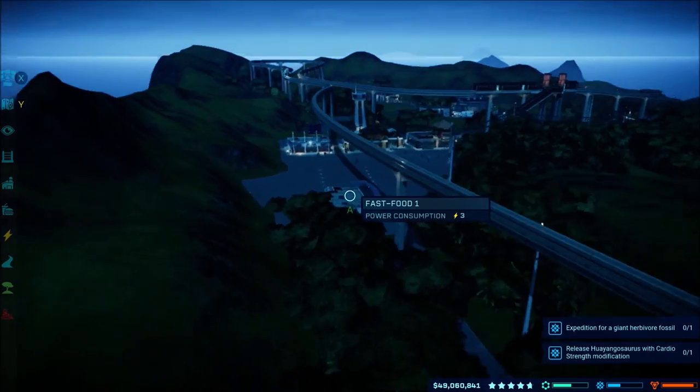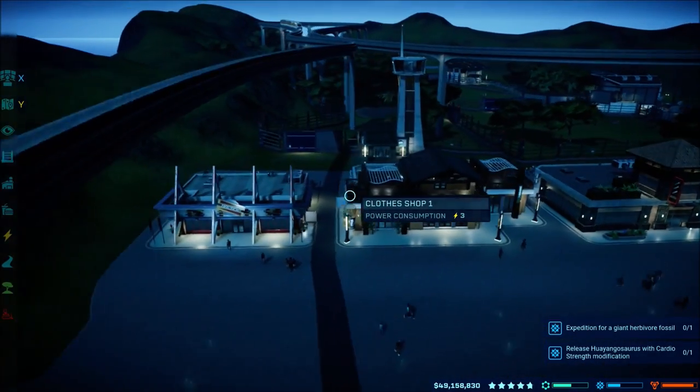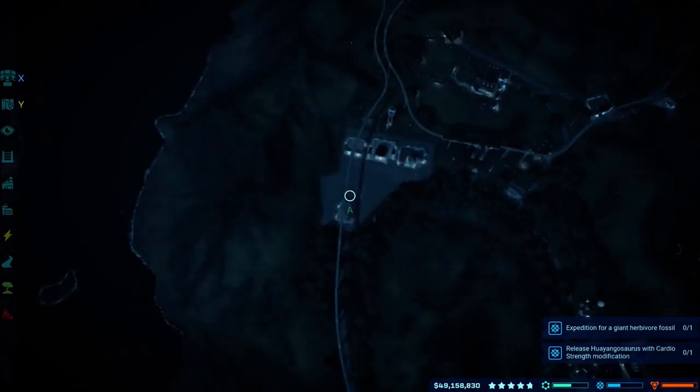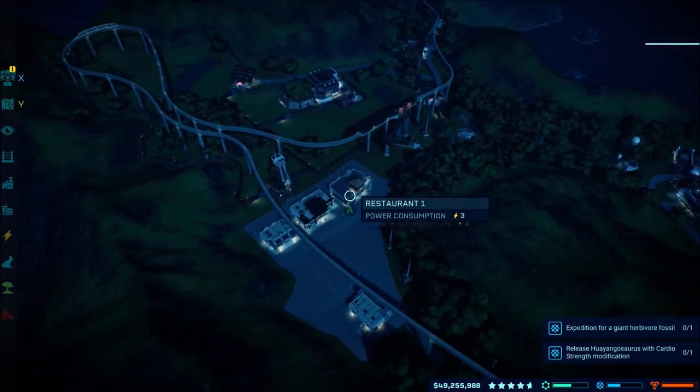Then where you want to put it is right here. You want to put the restaurant, the clothes shop, and the arcade, and possibly a fast food restaurant just to make your drink rating go up as well. And then what I did, I just built a little plaza to fill up the space.